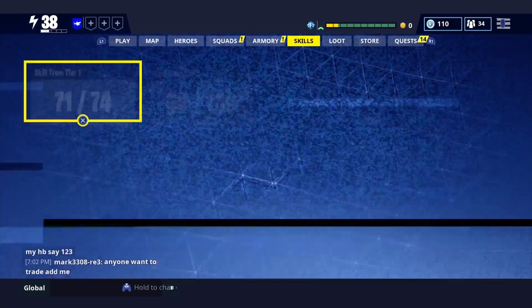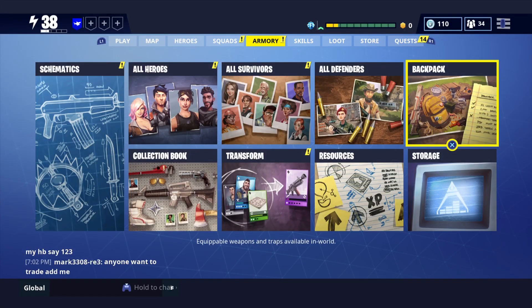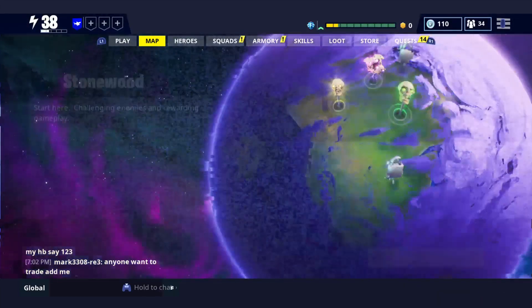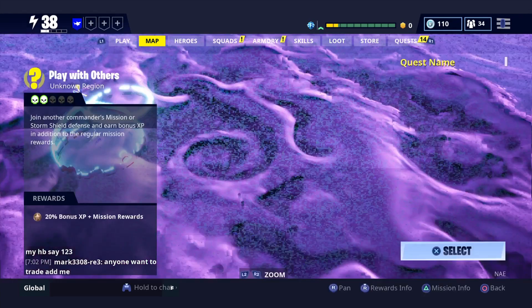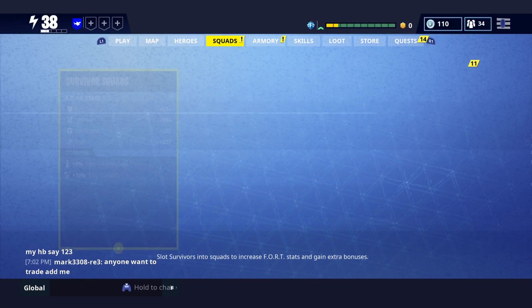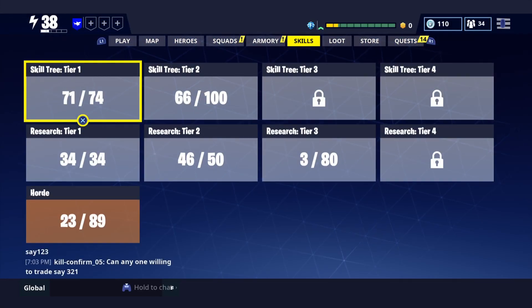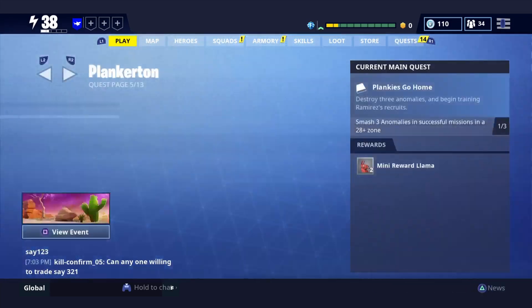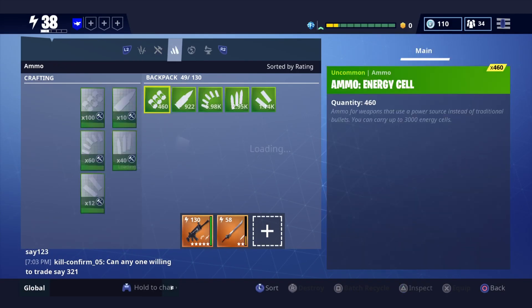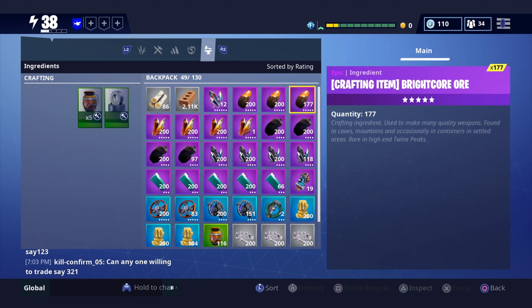I'm about to show y'all the duplication glitch for weapons on Save the World. So you can duplicate more than just materials now. Y'all probably already know how to duplicate your materials — that's simple.